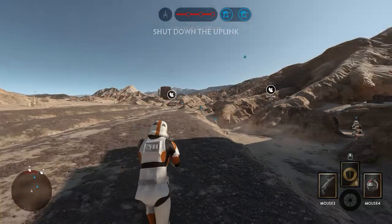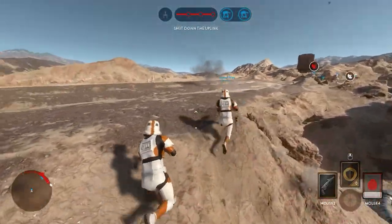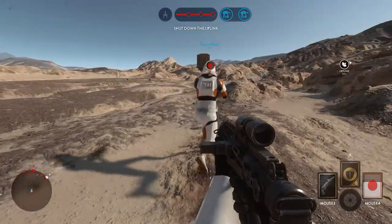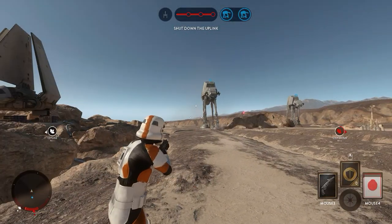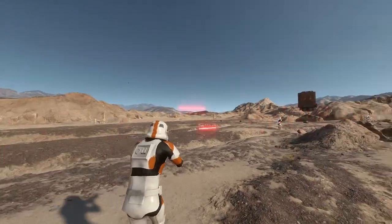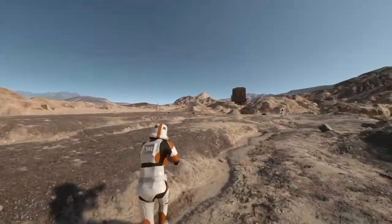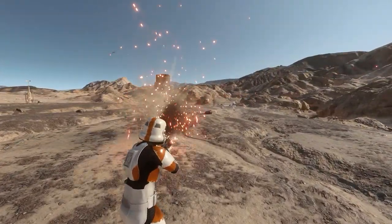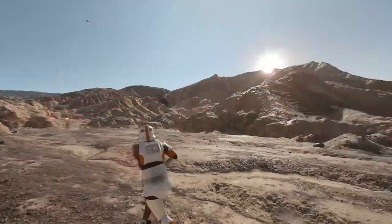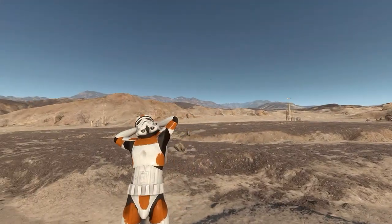Holy crap this looks so cool! I want to take a look at the soldier — oh crap, he looks so cool! We are the 212th Legion. Let me turn off the HUD. Look at this, it's so beautiful. I think this is only on the Tatooine map because I tried Solace right before this video but nothing loaded up — it works on Tatooine though.